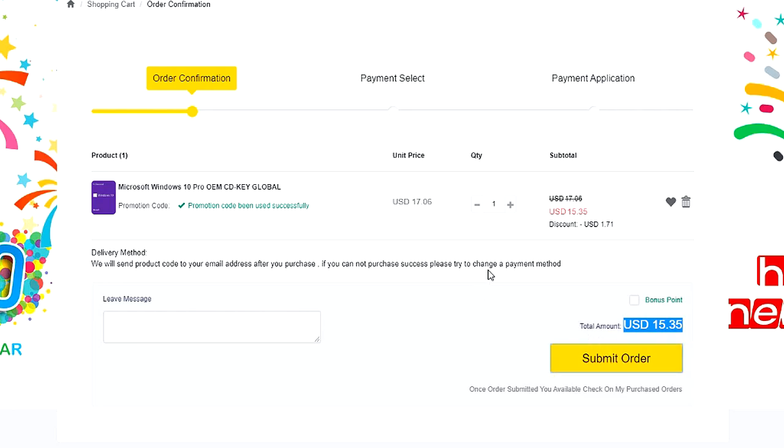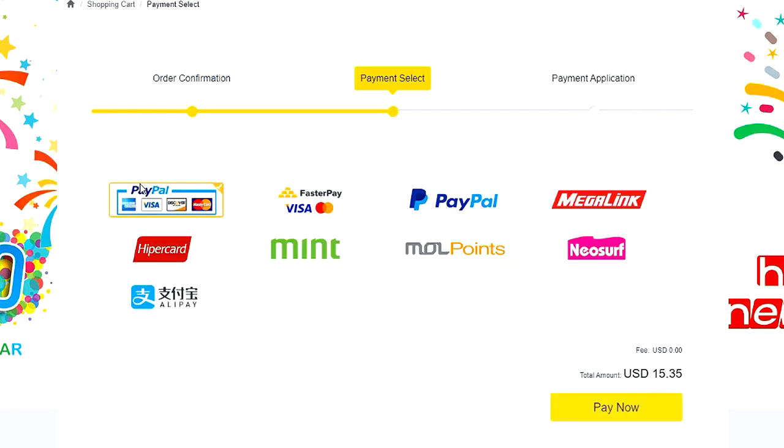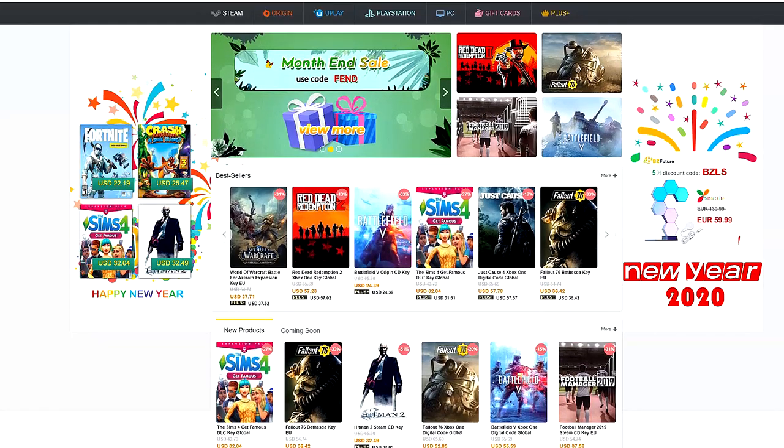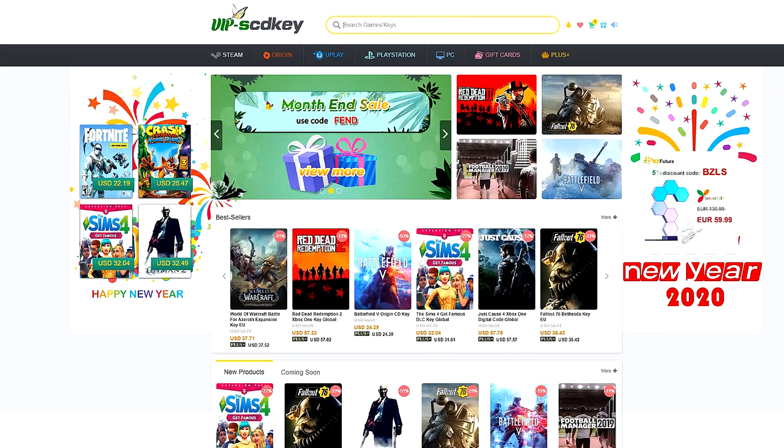Have your legit Windows 10 key license all set but at a more affordable price. If you're in the Philippines, purchasing is very easy. You can use PayPal, Paymaya, or GCash. Visit scdkey.com now — I'll put the link in the video description below. Thank you SCDKey.com for sponsoring this video.